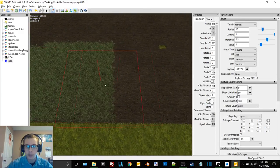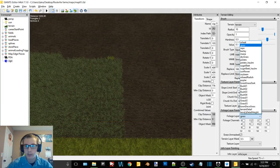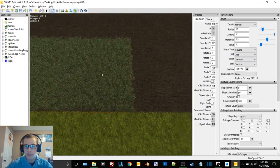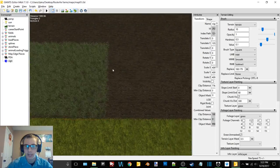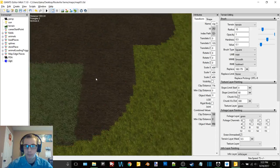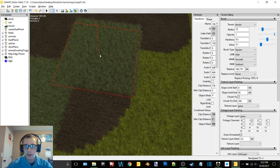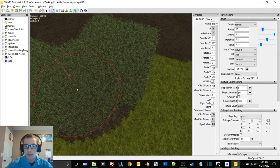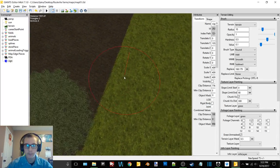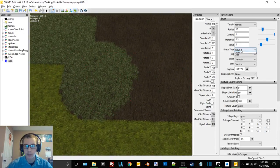The goal here is to get the alfalfa to basically line up with the edges of this field, and then when I go back and paint in the grass field texture, this should all line up perfectly. That's the idea - hopefully this all works out the way I want it to.